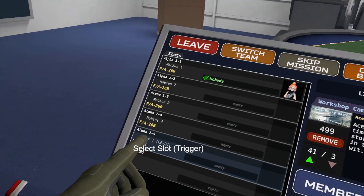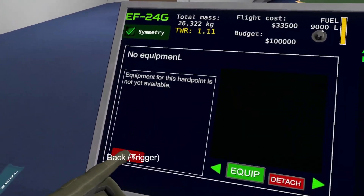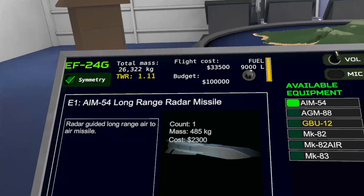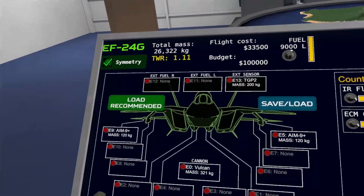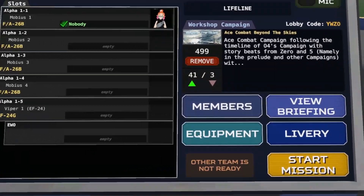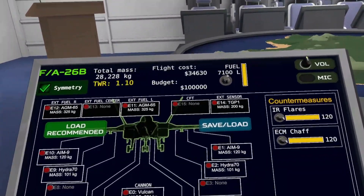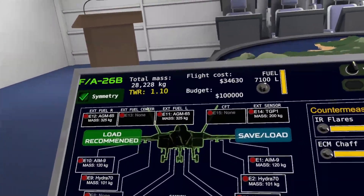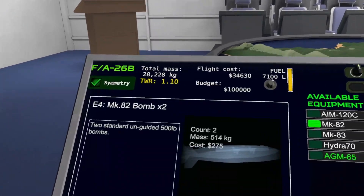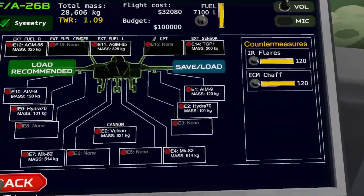I'm curious what Viper 1 has, so let's take a look at Viper 1's hard points. Sidewinders of course. Ooh, it's GBUs — apparently it recommends GBUs. Interesting. That's nice as Mobius 1. Interesting that Viper 1 has laser-guided bombs but not Mobius 1. Actually, you know what? We will bring some bombs. We'll actually bring some bombs. So we have bombs, rockets, missiles. You know what? Actually this is fine. Let's go.